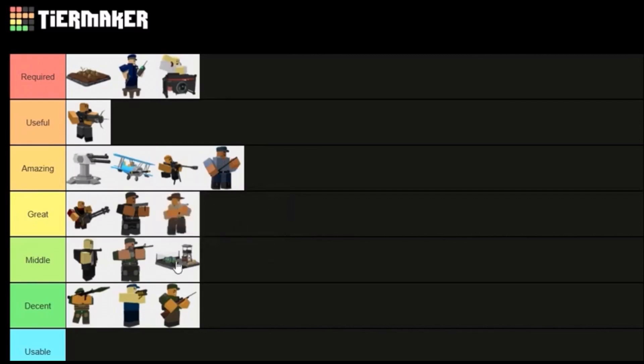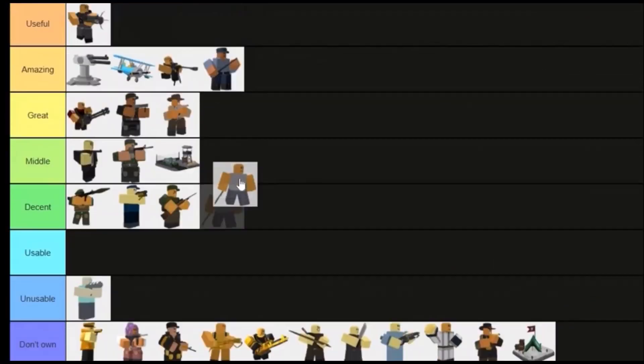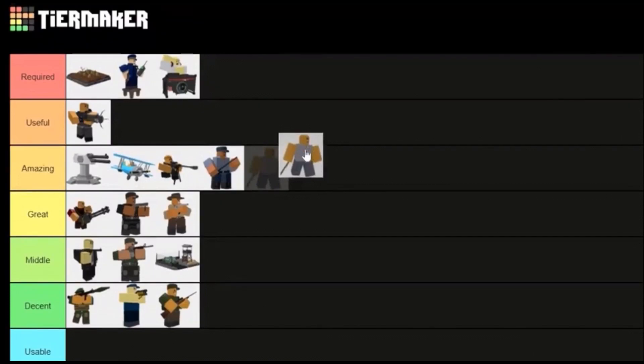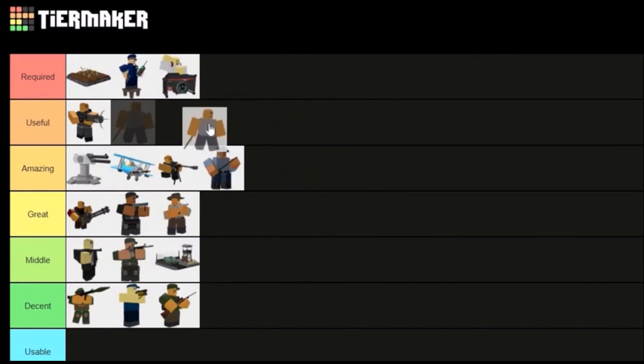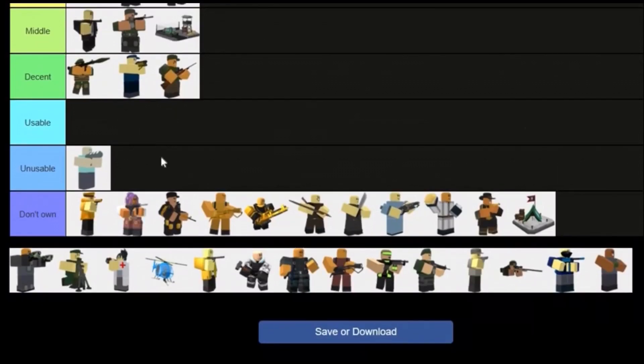Cowboy's income got nerfed, which hurts for pro players. Gladiator is a good speed-running tower — doesn't do more DPS than Warden but its rage ability is great. It's short range and multi-target, so it can kill multiple enemies at once while Warden only takes out one. They're equally good in their own ways; it's hard to say which is definitively better since Warden does more DPS but it's single target.